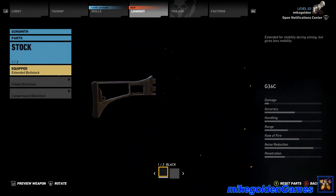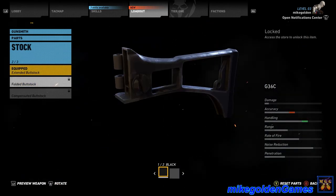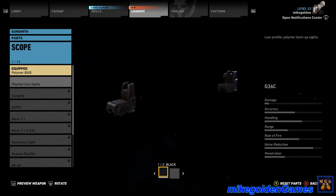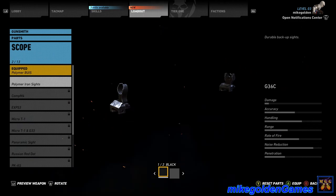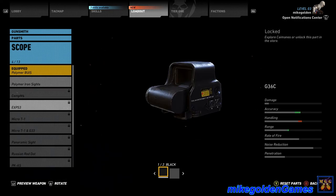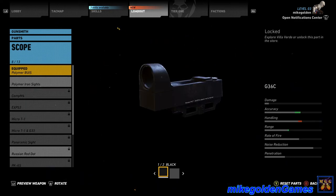Here are the parts we get: stocks. It looks like these are locked right now — I just started the game yesterday. We got sights, and you can have different iron sights. I think we'll just stick with what we have. You can get different scopes, optics, all that good stuff.